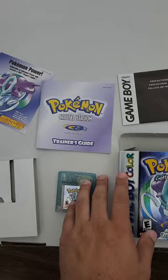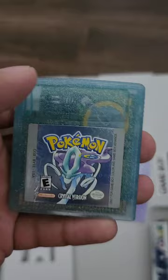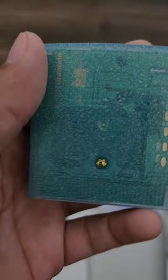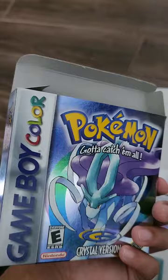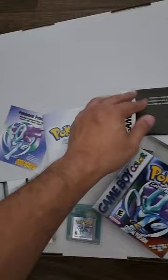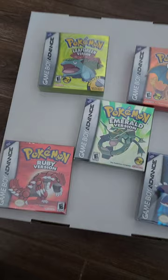For the last Gen 2 game, we have Crystal. Crystal had a vibration function, which is why it has a different cartridge design. It's a black rated-E with the crystal-look cartridge label, which looks good. The box is in pretty good condition - nice and shiny, straight and neat, obviously with some wear and tear from opening. It comes with the cardboard holder, a Nintendo Power advert, and the Crystal guide in pretty good condition, plus safety guidelines.